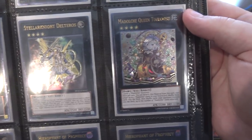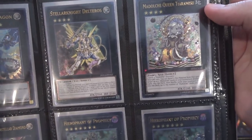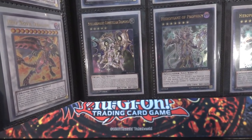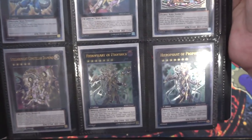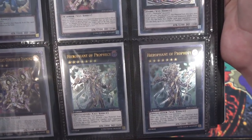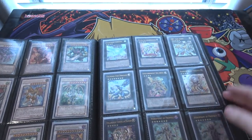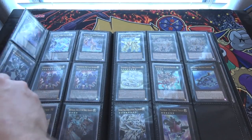Stellarknight Deltaros. And also, Madolche Queen Tiramisu — I like both of these. There's a lot of Madolches that are actually Ultimate Rares, and they look pretty cool. We have Satellarknight Constellar Diamond — this is another one I'm pretty proud of because it just looks awesome. And also, this one is Hierophant of Prophecy — I think I pronounced that right. This is kind of my spirit card from Return of the Duelist. It's just a card that I always seem to get from that set, and I'm definitely not going to complain about that.